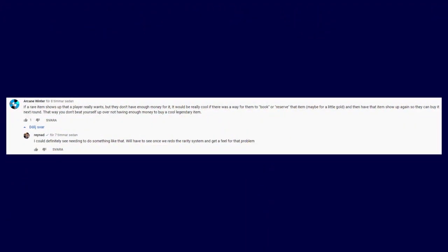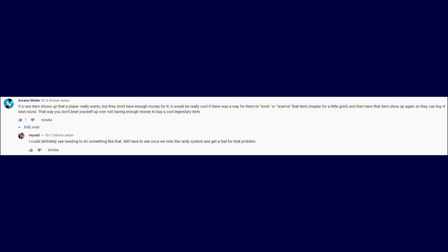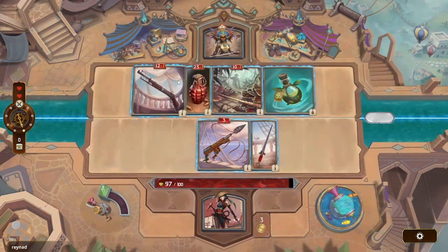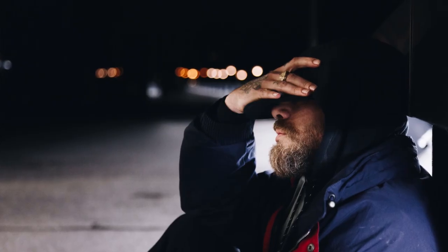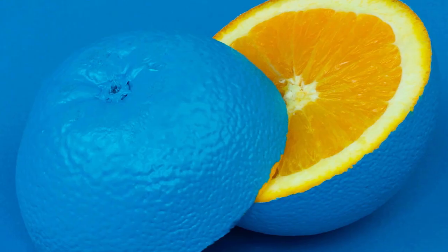This first one is from ArcaneWinter. If a rare item shows up that a player really wants but they don't have enough money for it, it would be really cool if there was a way for them to book or reserve that item, maybe for a little gold, and then have that item show up again so they can buy it in the next round. That way you don't beat yourself up over not having enough money to buy a cool rare item.